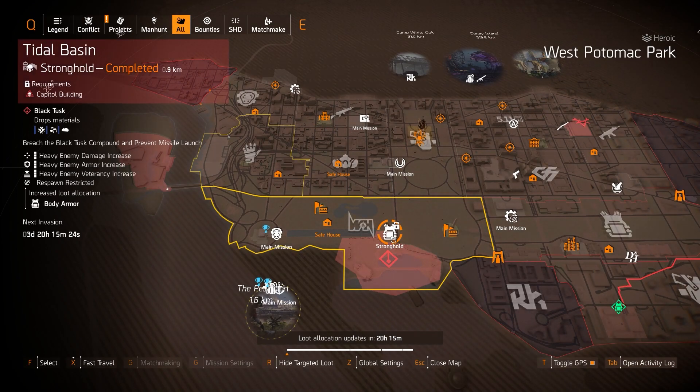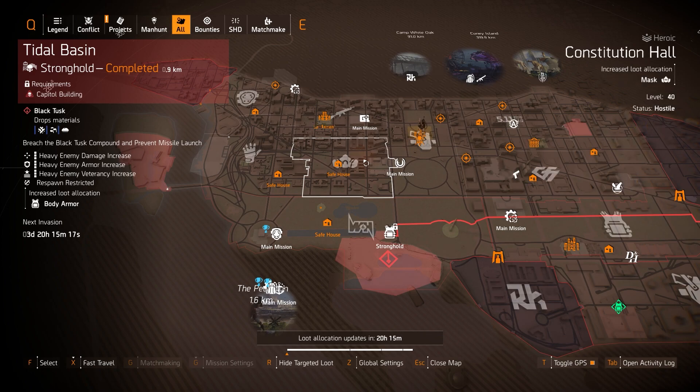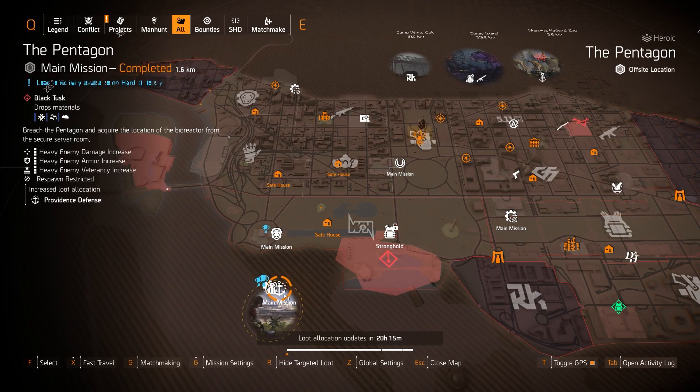Chess Piece is at Tidal Basin for the Tardigrade exotic. Walker and Harrison Co at West Potomac Park for the Perfect Headhunter Chess Piece. Masks at Constitutional Hall — you can get the Coyote's Mask, Vile Mask, and the Punch Drunk Mask with 20% headshot damage baked into it. Providence Defense at the Pentagon gives the Sacrifice with Perfect Glass Cannon — I don't love it personally since dying is already easy, but roll for crit hit chance, crit hit damage, and weapon damage if you farm it.